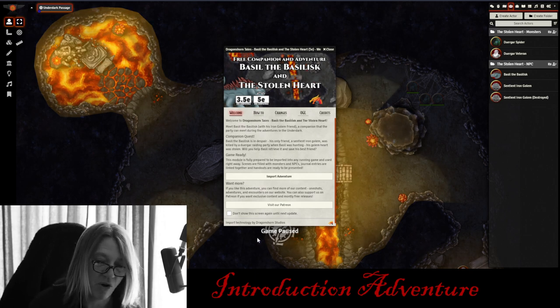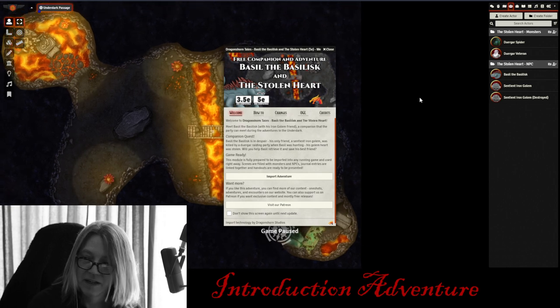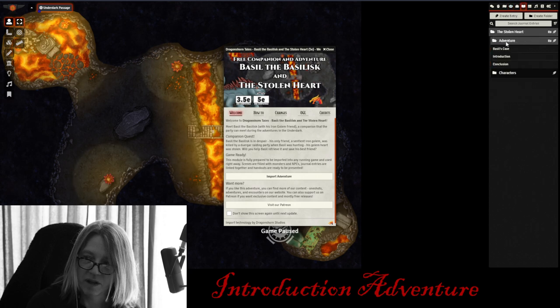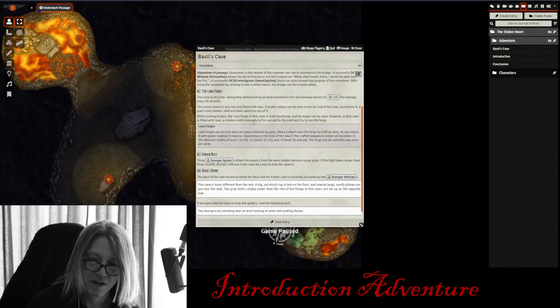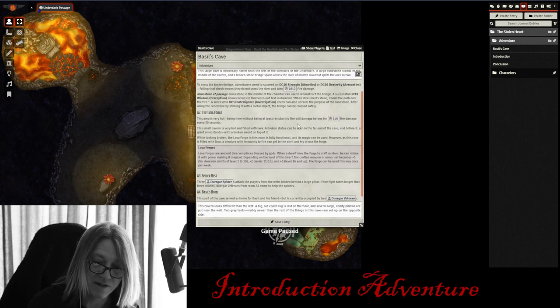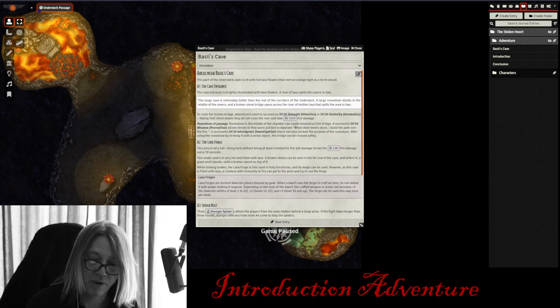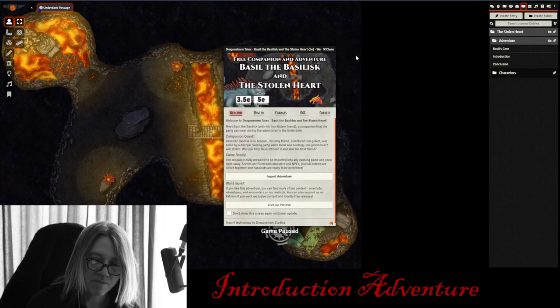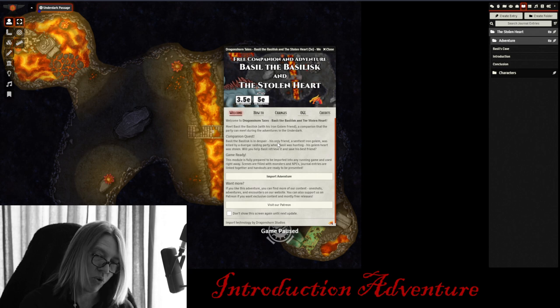This adventure has a beautiful map — it's all walled with nice lighting. It comes with all the characters, their stat blocks, some nice icon images, all the journal notes and entries, as well as roll tables and roll buttons. It's easy to share information with your players, includes DM notes, and information on each of the locations.